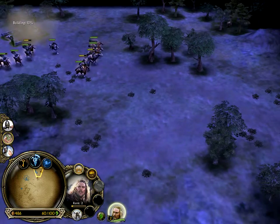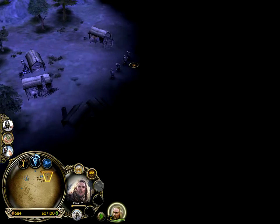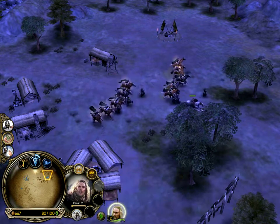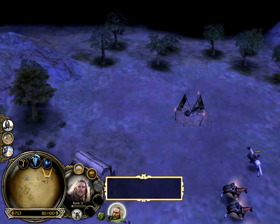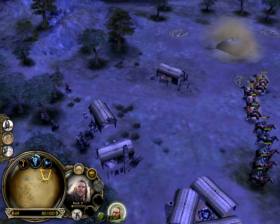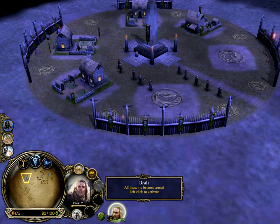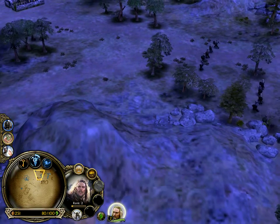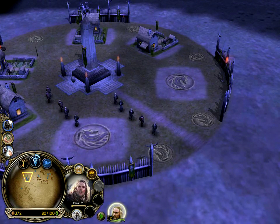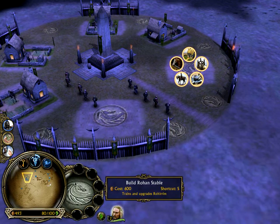Then we can head down south here to see if we can find something. Seems there are more guys here. Hello peasants, want to join us? Sweet, there's an outpost here. How much is it to establish one? 800 — I'm almost at 800. And then we can use that to build more farms. Is there one down here too? Oh, there is. Let's draft everyone here. I have 80 out of 100, so I could build one more stable place.